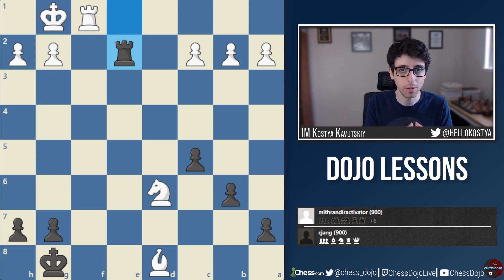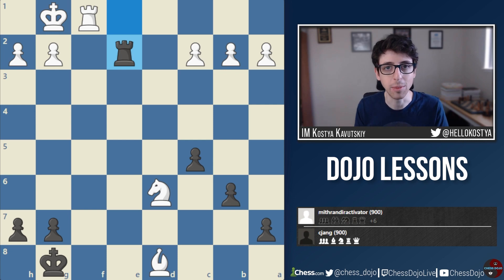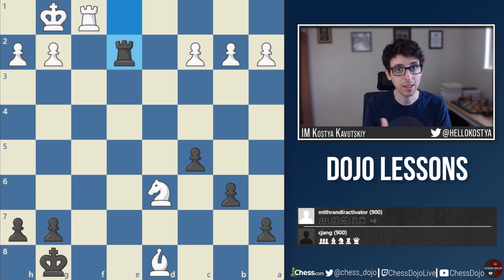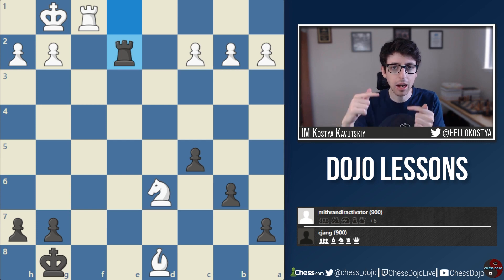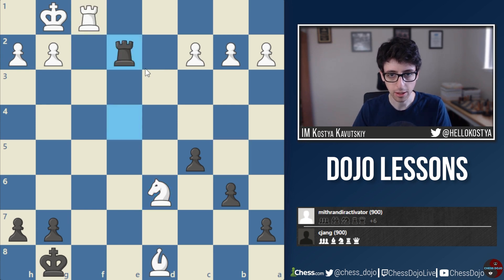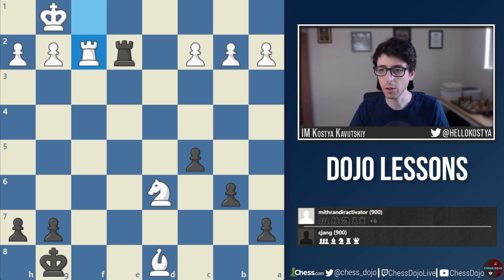Here, both kings have already castled long ago, so the position gets repeated three times legitimately. It doesn't have to be a move-by-move repetition — the pieces don't have to move to the same squares each time. So for example, if Black played Rook e2, Rook f2, then Rook e6 and White played somewhere else, then Rook e2 again, and eventually Rook e1 check, Rook f1, and then Rook e2 — even though the rooks moved to different squares in between, this would still count as a three-time repetition because this exact position has been reached three times.